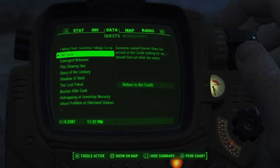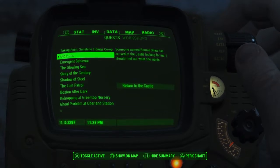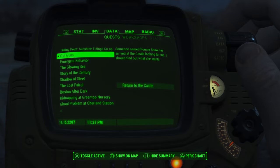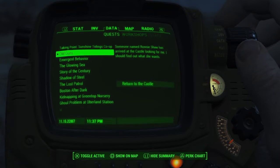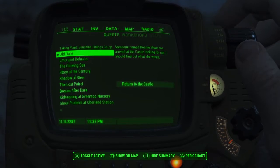A small note in between all of this: eventually if you come back and talk to Preston Garvey, he'll say that the people at the castle have been trying to get a hold of us. You'll eventually get the Old Guns quest, and you'll want to do that because it will also give you a trophy - I believe a silver one. But now we're going to continue with getting the rest of the bobbleheads.